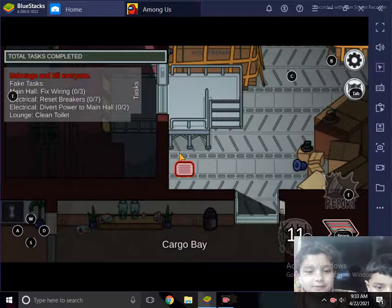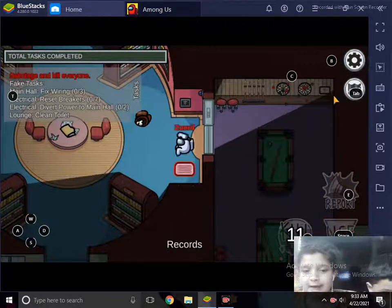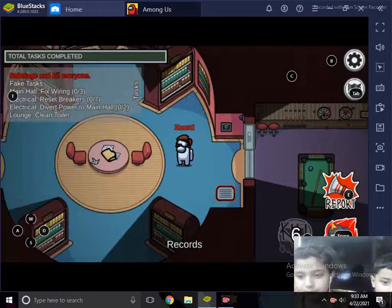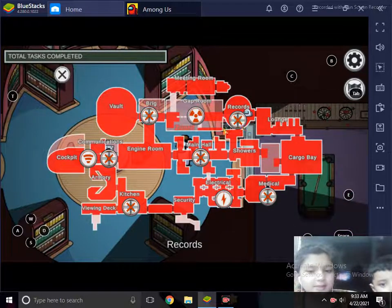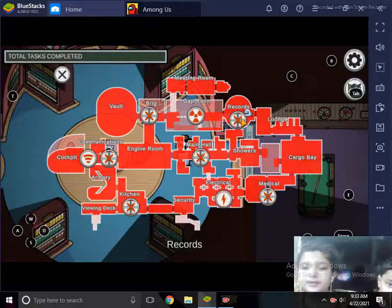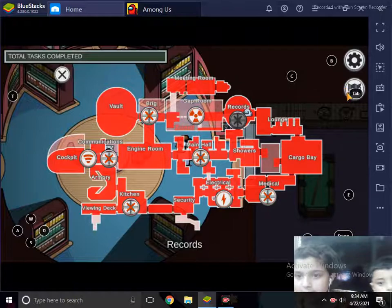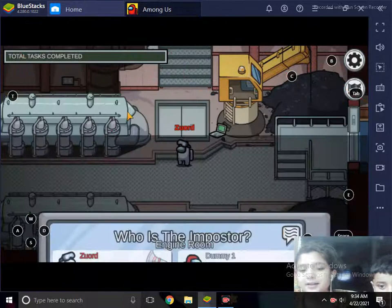I'll also show you how to close doors. Click on 'Sabotage' and you can see locations marked with an X. Click one and the doors will get locked so nobody can open them. Then I'll report the body.